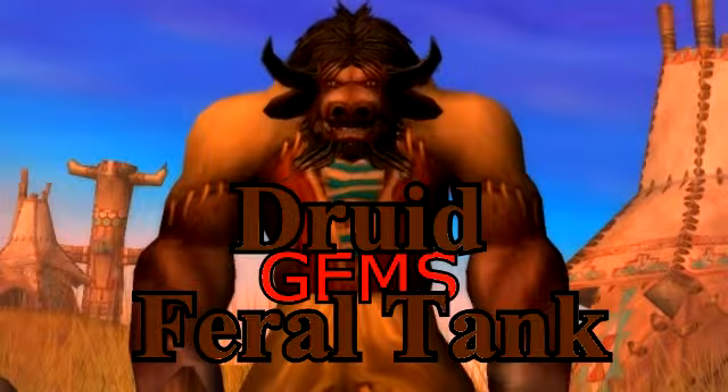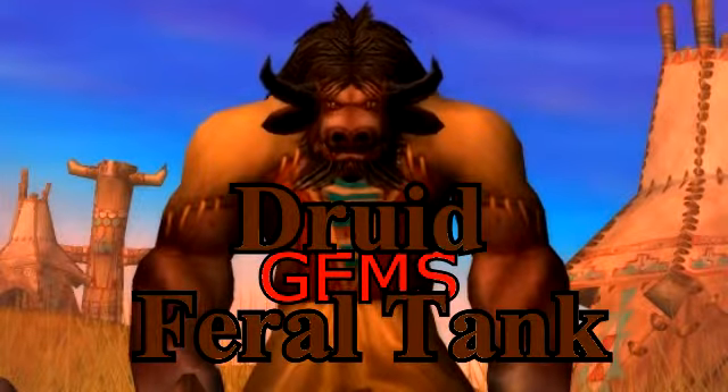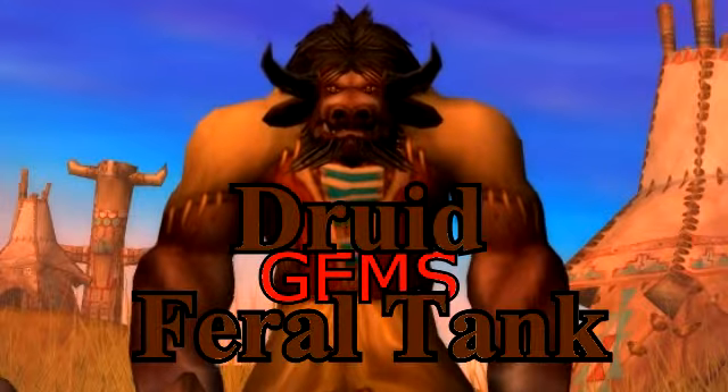If the socket bonus is 20 agility or more, use these gems. For blue, use Shifting Shadow Spinal, or Shifting Demon's Eye for a cheaper version.